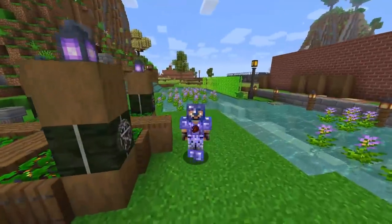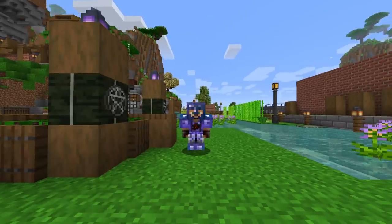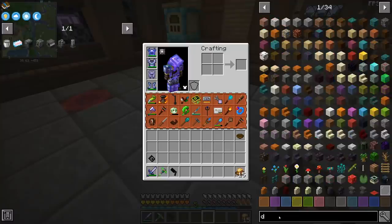Just in case you didn't know, using DT fuel directly inside the reactor actually gives us a huge power boost rather than using deuterium and tritium separately. The main reason people don't really do that is because it's not practical — the fusion reactor will burn all the DT fuel and you will lose everything.